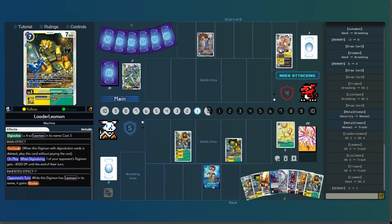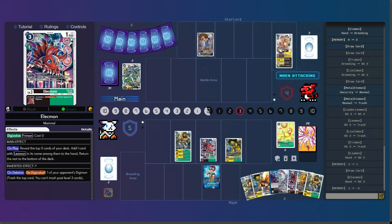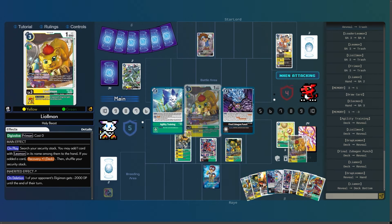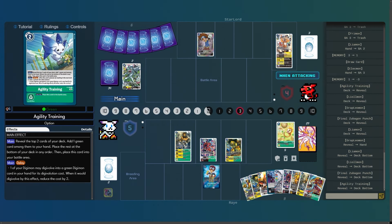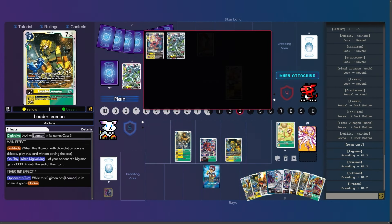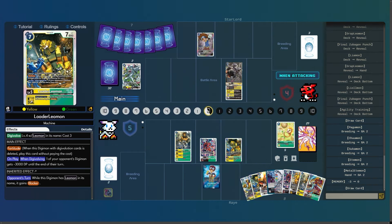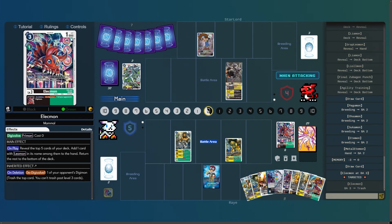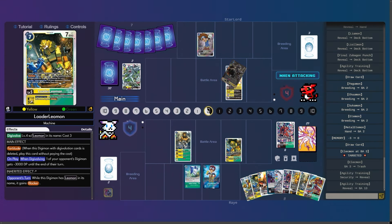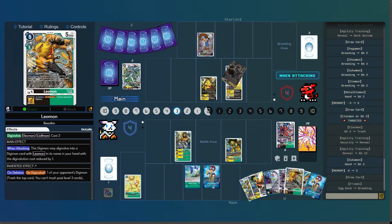Liamon, also treated as Lielman, for two costs. I decide to play the Elecmon — reveal top five — not missing the level five, I wonder why I did that. I do have the Heavy Leomon but I think I just want the value off it. He's going to promote his level five that he had to digio up in the raising area — probably already foresaw a Heavy Leomon play — so he's going to swing at security, pop the Elecmon, hits an Agility Training, plays the Tsukamon for three.